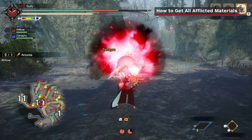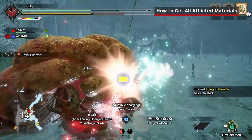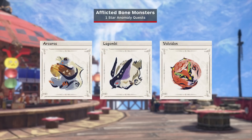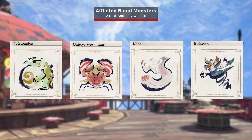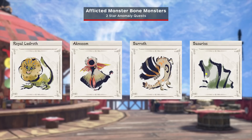Here are the afflicted monsters and what materials they drop. If they don't show up for you, fight the regular Master Rank version of each monster to unlock them. Afflicted Pelts are from these monsters in 1-star Anomaly Quests: Kulve Taroth, Great Izuchi, Great Baggi, and Great Wroggi. Afflicted Bone are from these monsters in 1-star Anomaly Quests: Arzuros, Lagombi, and Volvidon. Afflicted Blood are from these monsters in 2-star Anomaly Quests: Tetranadon, Daimyo Hermitaur, Khezu, and Bishaten. Afflicted Monster Bone are from these monsters in 2-star Anomaly Quests: Royal Ludroth, Aknosom, Barroth, and Basarios.